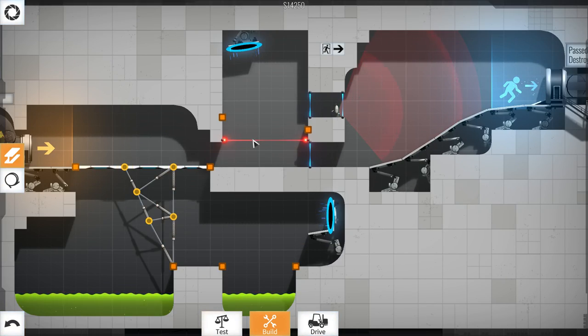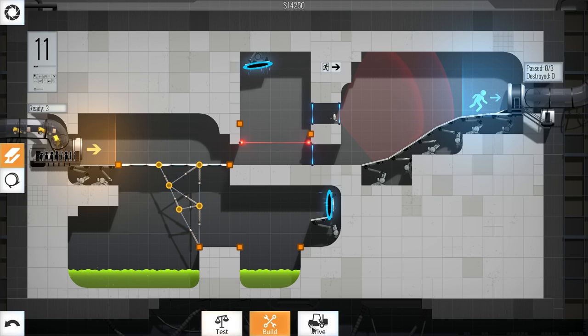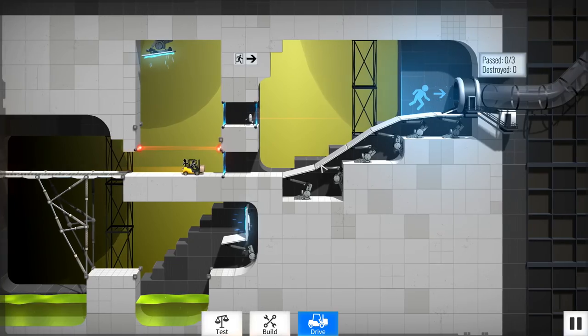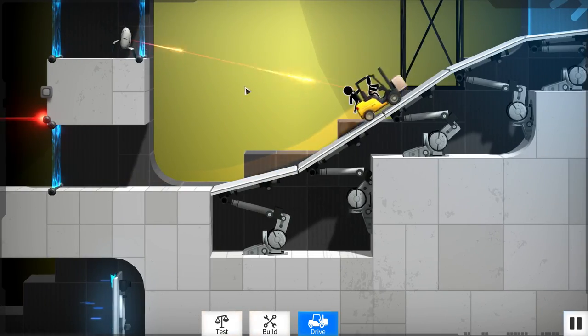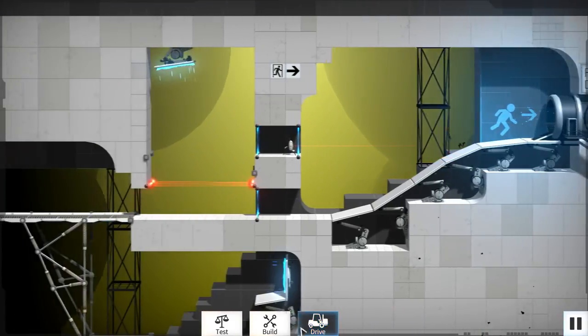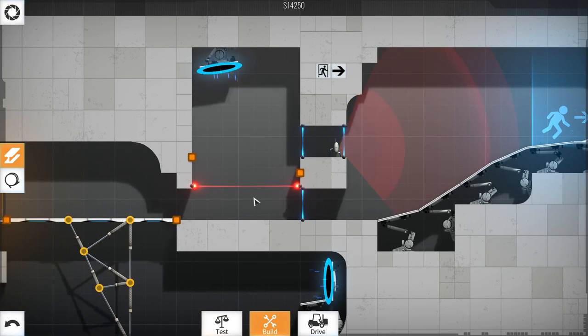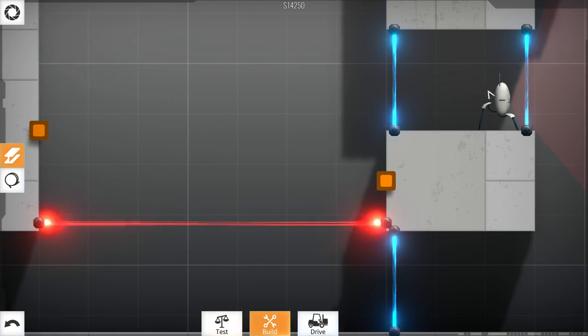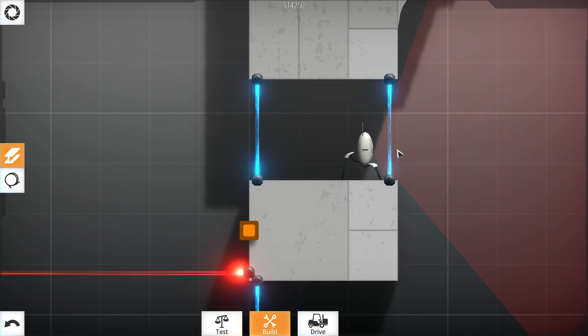So blue stuff destroys everything except me, red stuff destroys everything. If we just try driving, we have a bridge set up over here already. We can go all the way to the edge, but as soon as we get in the turret's radius it's gonna blow us up and we'll die. So we want to hit this thing into the grid — the closest grid is over here.